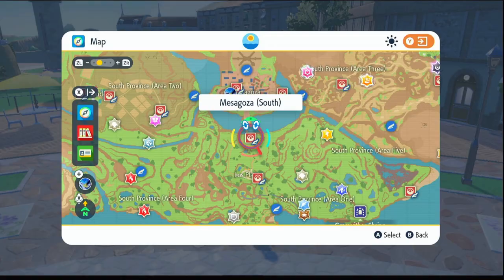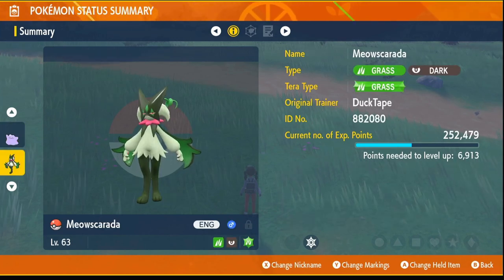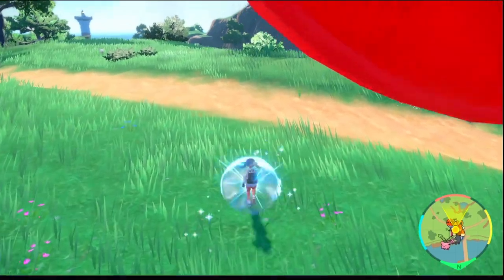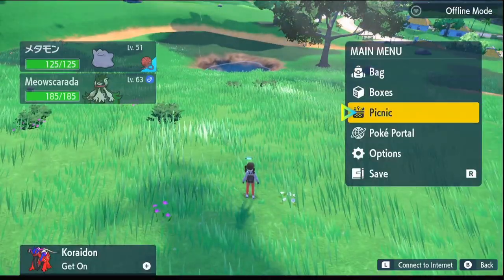Next, you want to fly to Mesa Goza South. Now, if you're going after shiny Pokémon, you're going to want a Ditto from a different country than your own, and then whatever you want to breed it with. In this case, I've got one from Japan. Once you're at Mesa Goza South, you just want to run forward, and when you get to the centre of this hill right here, you want to make a picnic.